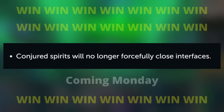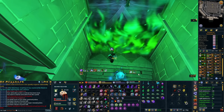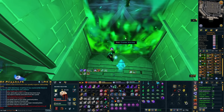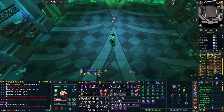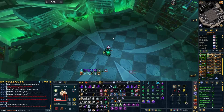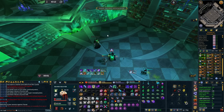Finally, the best quality of life: Conjures aren't going to close your interfaces anymore. So if you conjure something and then need to start an instance, you don't have to despawn those Conjures by taking your offhand off — you can just carry on as normal. As of Monday, we'll be able to just play the game properly without Conjures ruining our day.